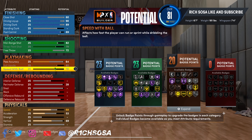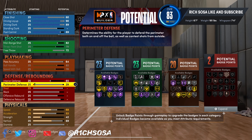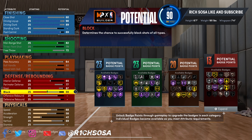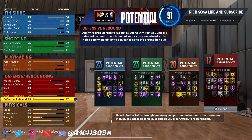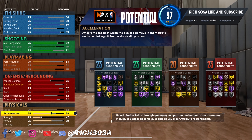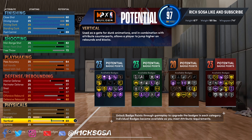Max out that three-pointer for another 23 badges. For pass accuracy, go ahead and put this to a 64. Max out your ball handle as well as your speed with ball and we're going to be able to get 20 playmaking badges. On the defensive side, interior defense put that to a 65. Perimeter defense cannot go anything higher than a 77. The steal has to stay at an 87 — going higher changes the build name — and it's going to match up with the block at 87 as well.